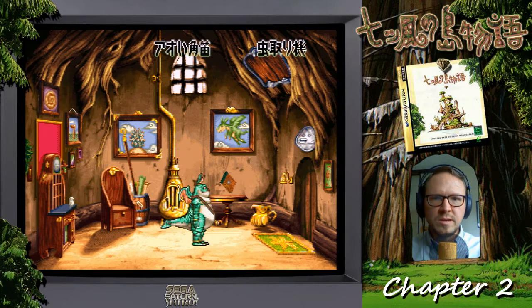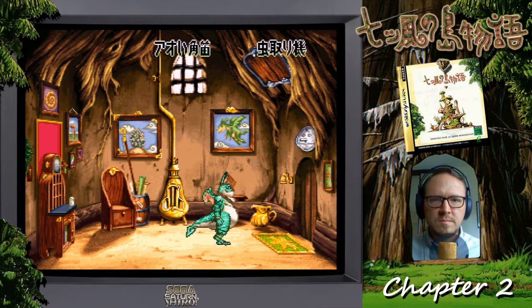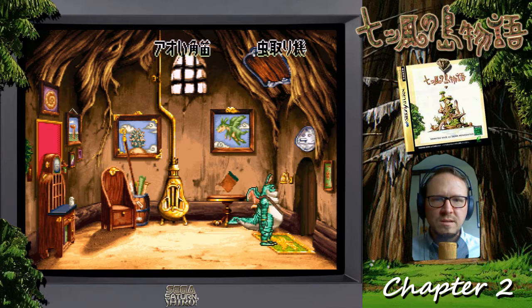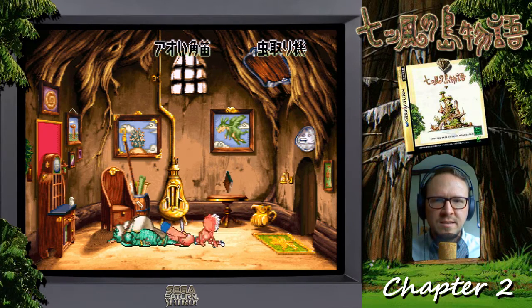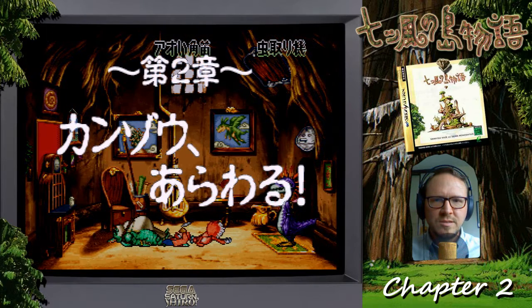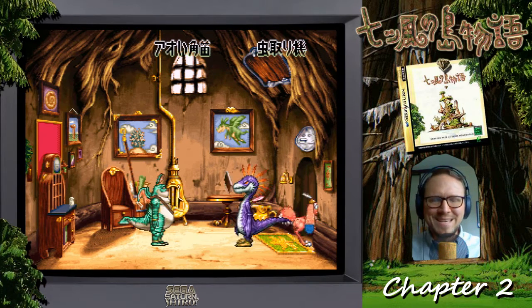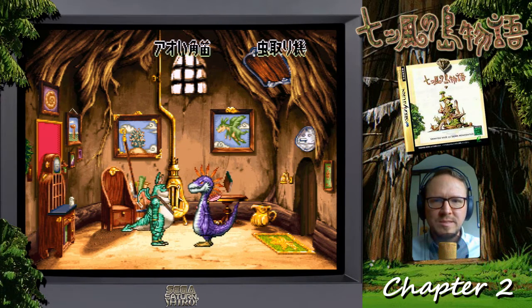We are going to go ahead and continue. When we exited the door here, we're greeted by two strange creatures — a bunny-looking thing with long ears and a dragon or dinosaur-looking guy. Chapter 2: Kansoi Arauru. I'm guessing one of these guys is Kansoi, probably this guy.